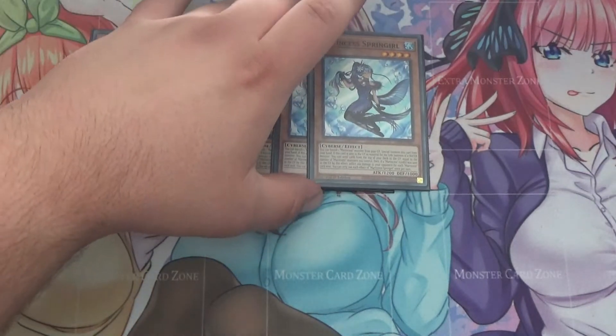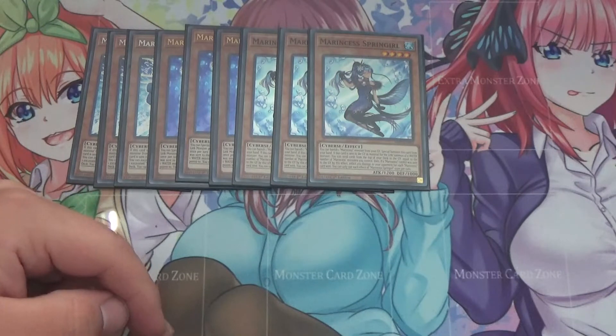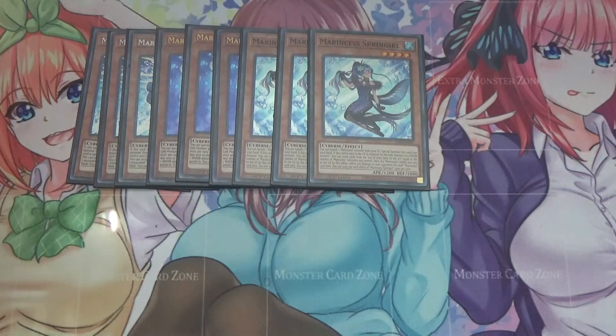I run three of one of the new cards, Spring Girl. Spring Girl is essentially Aqua Spirit more or less — you can banish one Marincess monster from your graveyard to special summon this card from your hand. As an additional effect, when it's link summoned, you can send cards from the top of your deck equal to the number of Marincess monsters you control, similar to how Blue Tang has an effect when it's linked away. And you burn your opponent 200 for each Marincess card sent, so you do have a burn win condition with this deck, which is pretty good.